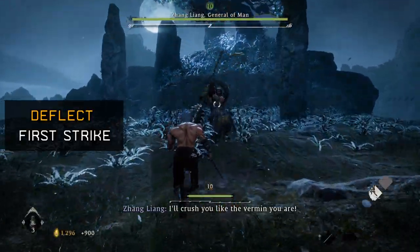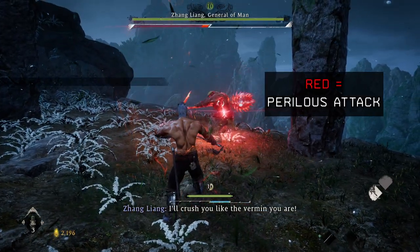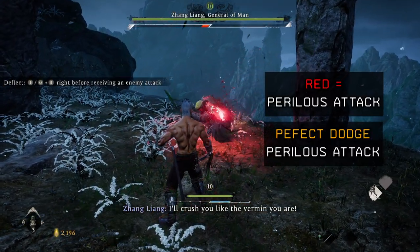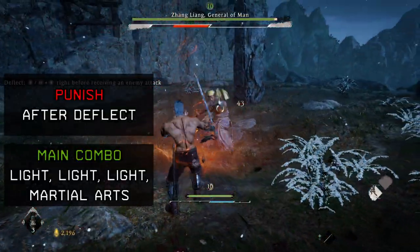Starting off the fight, you're going to want to deflect this overhead strike. The combo we're using for the rest of the video is light, light, light martial art. When you see them glow red, that means it's going to be a perilous attack. For a perilous attack, you're going to have to perform a forward dodge. After deflecting, make sure to punish using our combo.